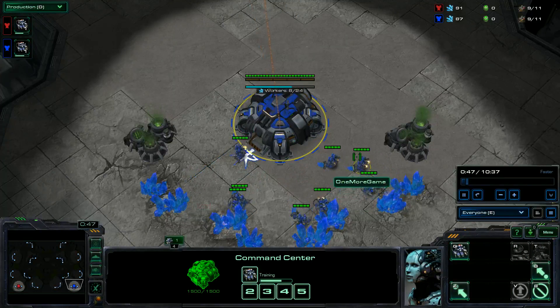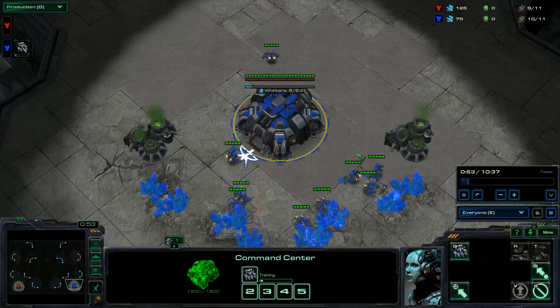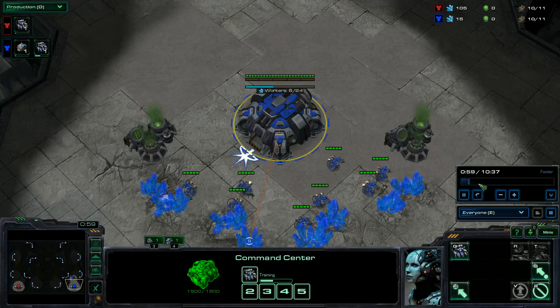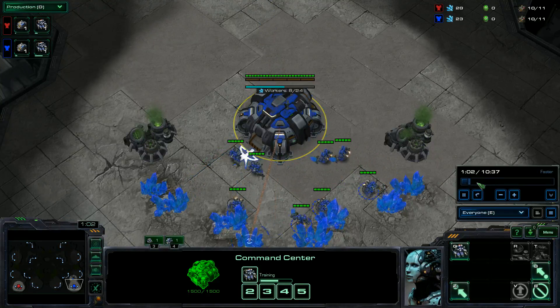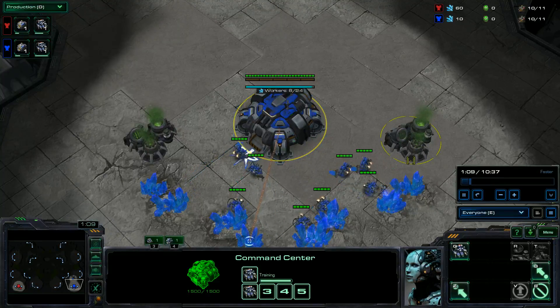This game, I'm going to be losing to some Banshee pressure. I did this all-in-esque thing, and I feel like that was a big mistake on my part. It wasn't all-in per se — I wanted to harass with Banshees, and I felt like I needed tanks to properly transition out of it and not die to early pressure.